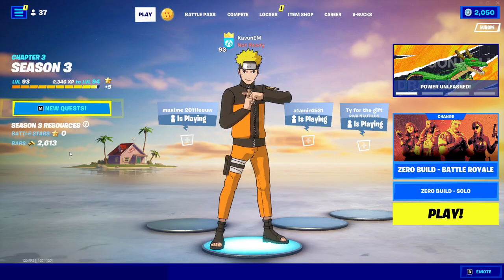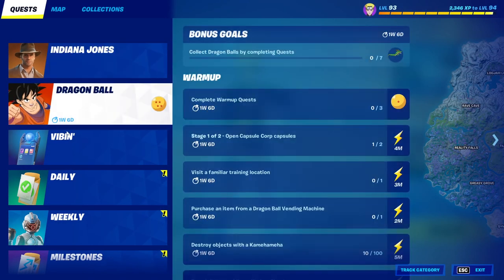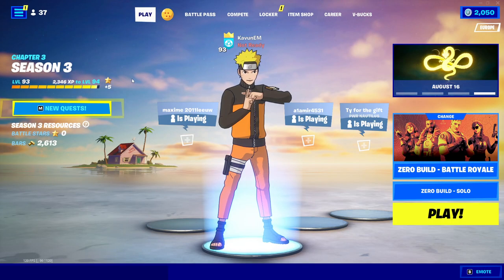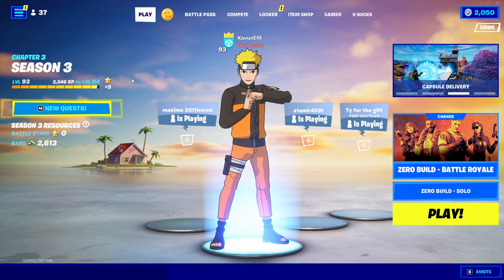Now let's get into this video. We have the brand new Dragon Ball Z update inside of the game. We have really cool free rewards, new quests like the Dragon Ball quest. You complete them, get power-ups, and basically get yourself really cool rewards inside of the game. But we have a brand new Mythic item called Kamehameha inside of the game, and it's actually super powerful — a really OP item that a lot of people want to get.